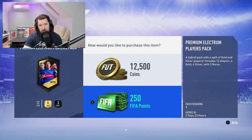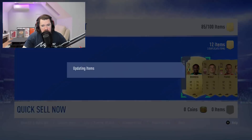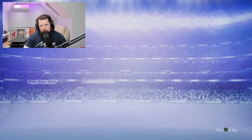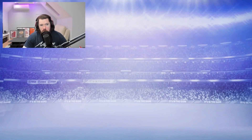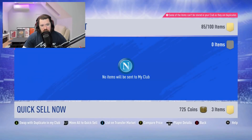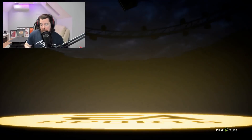I didn't have a single player in the club from that pack at all. Seven packs out of eight deep and we've got one Perrin and Regiani from Juventus — that's it. Sadly, our pack luck is not in today. We don't get a board in the final pack either.